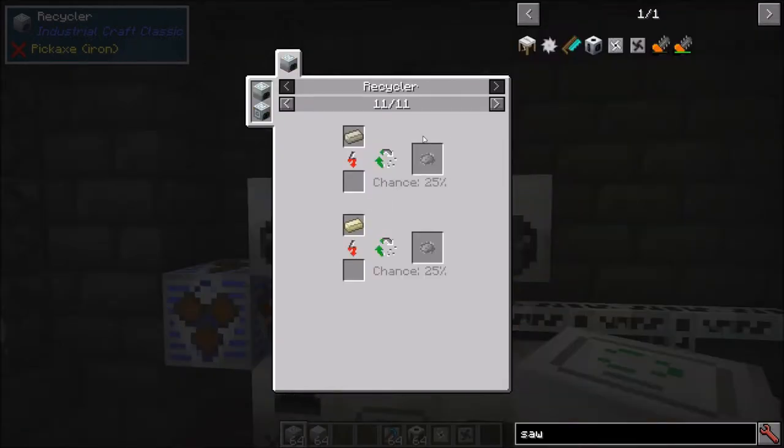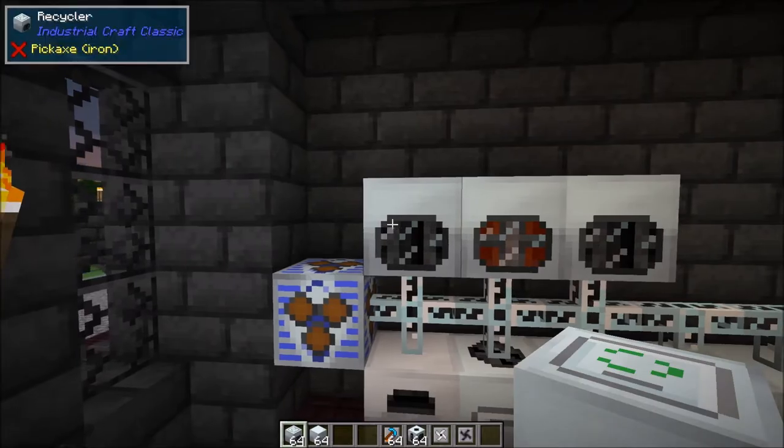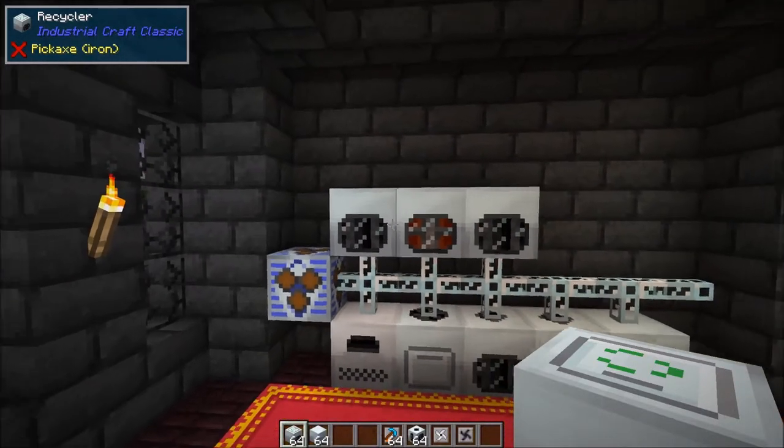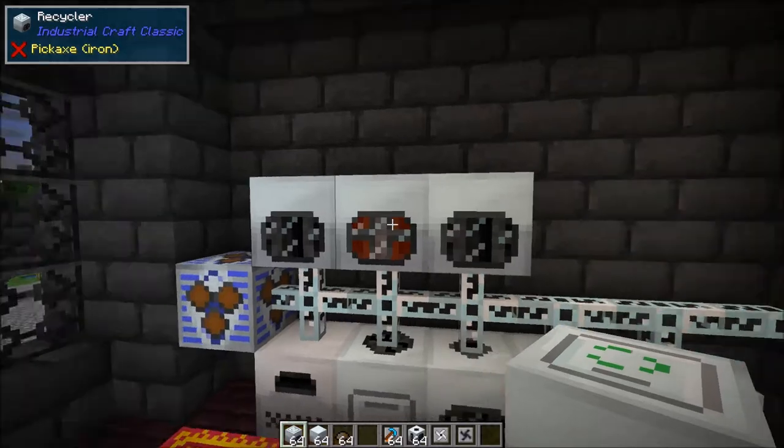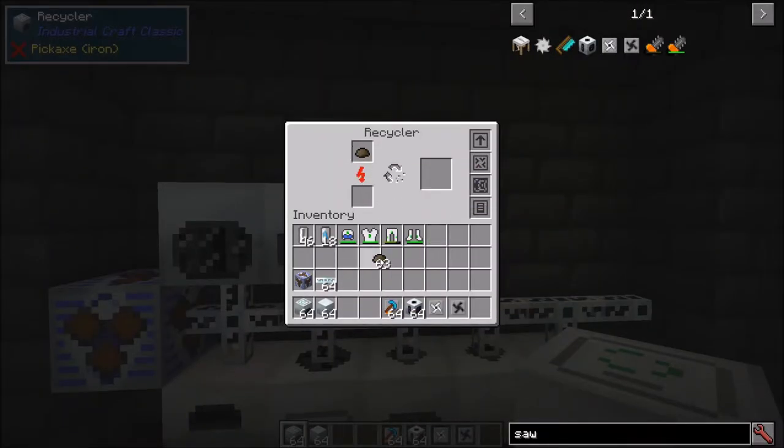There is a configurable blacklist within the mod files so mod makers can prevent certain blocks like cobblestone from being recycled — just a heads up on that. In addition, if you put less than nine pieces of scrap into the recycler it won't do anything with it — it cannot recycle scrap to get scrap back. However, if you put at least nine pieces of scrap in there it will start running and create scrap boxes for you, so you can pump all your scrap into another recycler and have it turned into scrap boxes.